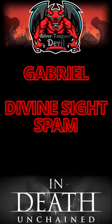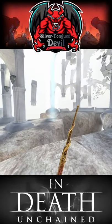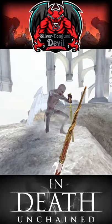Silver Tongue Devil doing Masters in a Minute. We're going to be looking at putting Gabriel down fast with the multi-shot variants of Divine Sight.